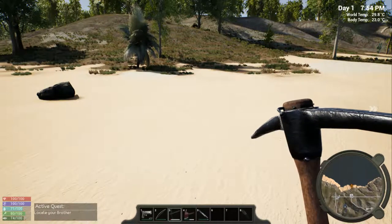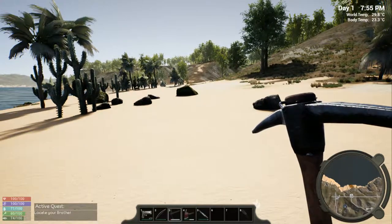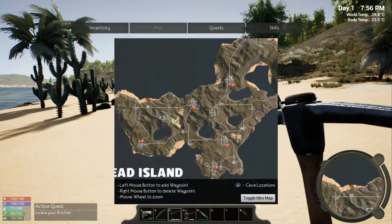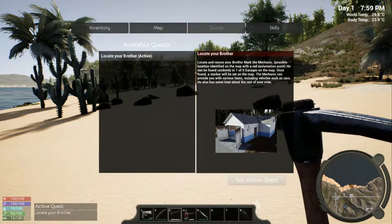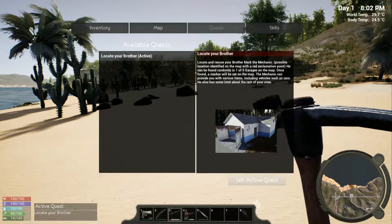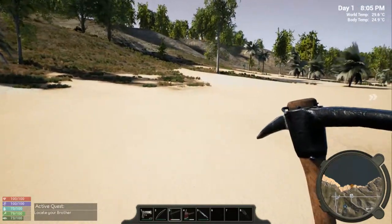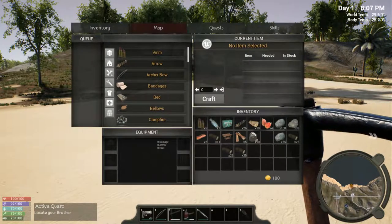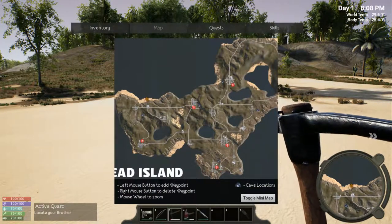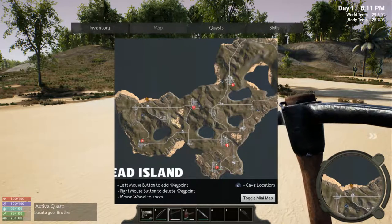We have completed the workbench! The next quest is to locate your brother. Where the hell is he? The mechanic — Mark the mechanic is your brother. One of five garages — I guess he can give me vehicles. I know there are cars in this game. And also find the rest of my crew. I guess we have to go find the brother at one of these five map locations. That's a lot of walking.